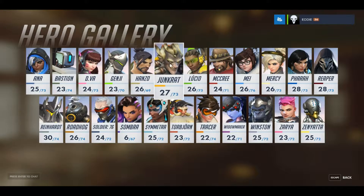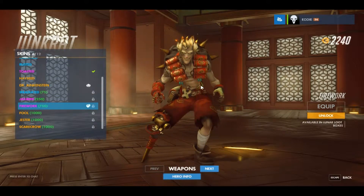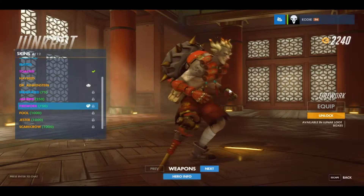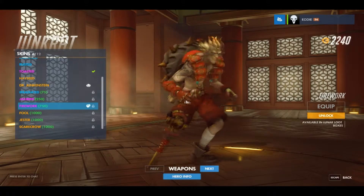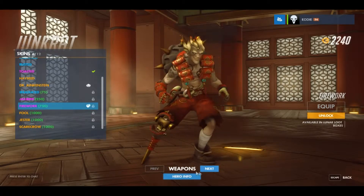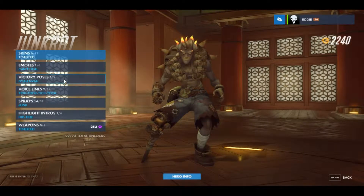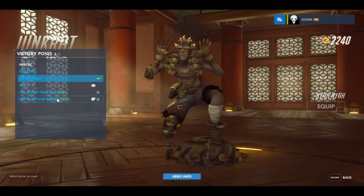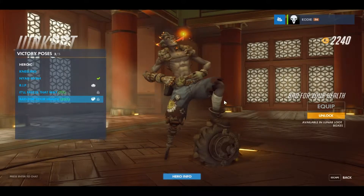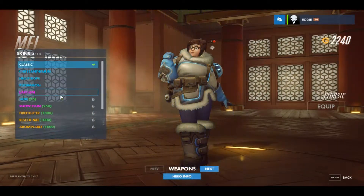Next up we go to Junkrat. He's got Fireworks - could have guessed what it was going to look like. His arm looks really cool though - the design looks mint, his little peg leg, notice the weapons. He's also got a victory pose called Bad For Your Health, with a firework in his mouth.